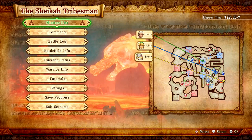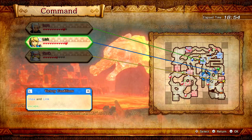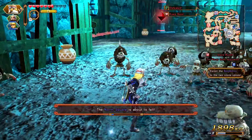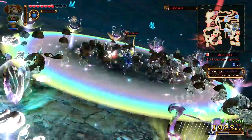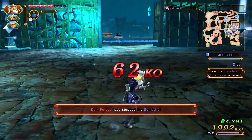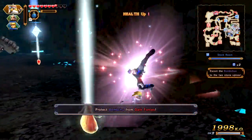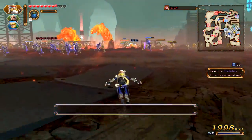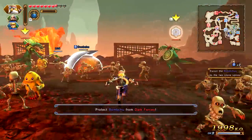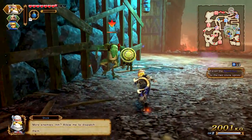I need to command you to the one Bomb Chew and then Link can go to the other Bomb Chew. Where's the keep boss? I'm gonna go ahead and do this. This takes a little bit of time but it did defeat you, nice. There's this area done. Protect the Bomb Chew from Dark Force. It looks like this Bomb Chew needs protecting — I will gladly protect it. I don't know where Wizzro is though. Escort the Bomb Chews to the two stone spires.